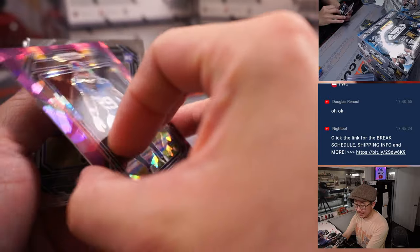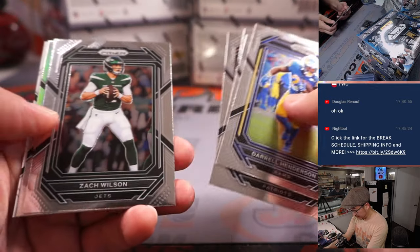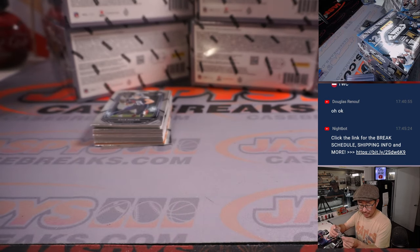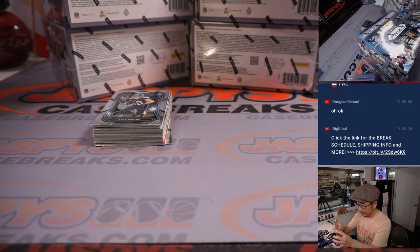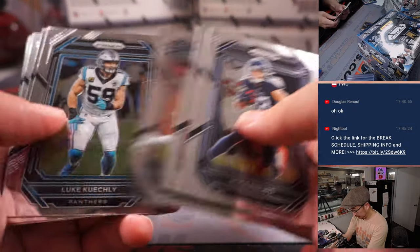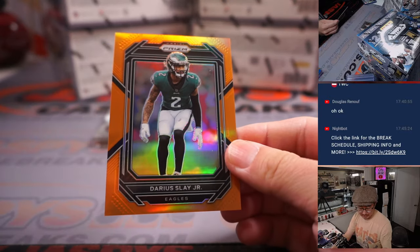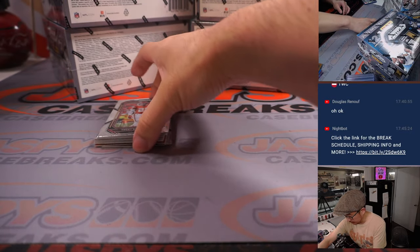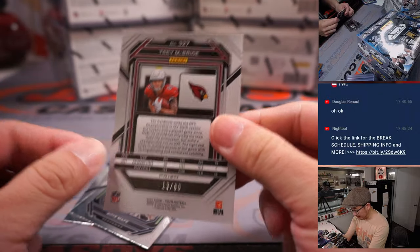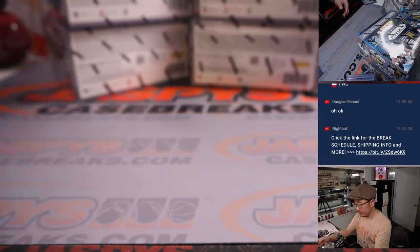Xavier McKinney, Purple Cracked Ice at 225, Octavio and the Giants. Behind Tristan Wirfs is Fletcher Cox — silver autograph for the Fly Eagles Fly, going to Michael G. Got an orange Darius Slay, 106 out of 249, going to Michael G. and the Eagles. And a Trey McBride Red Wave, 13 out of 60, for Dillon and the Cardinals. First box in the books — not a bad start at all.